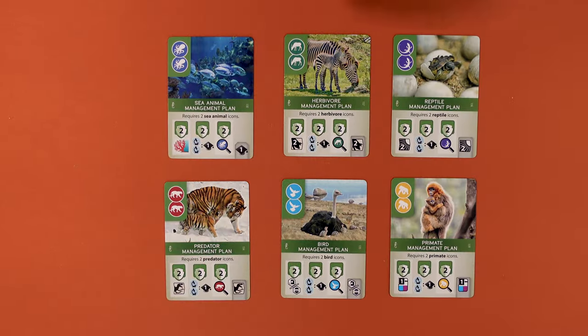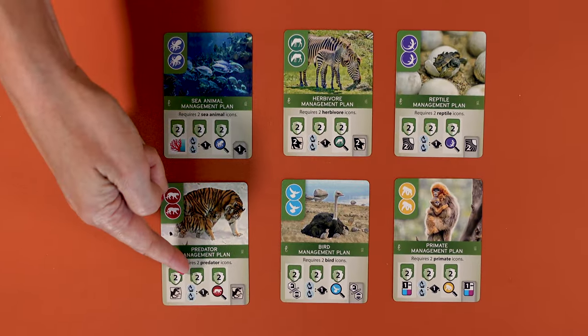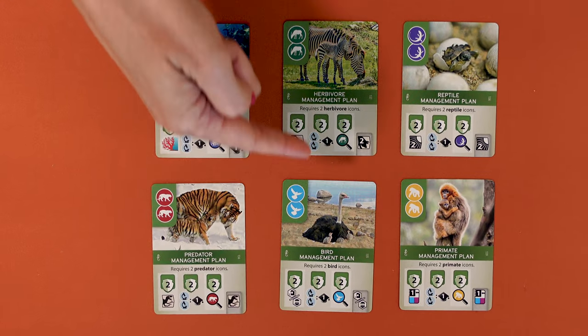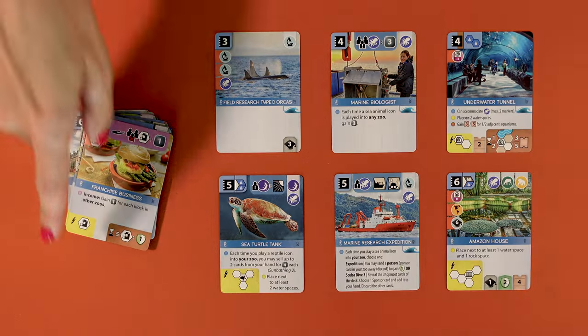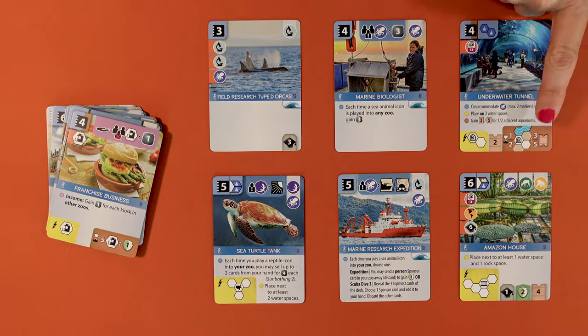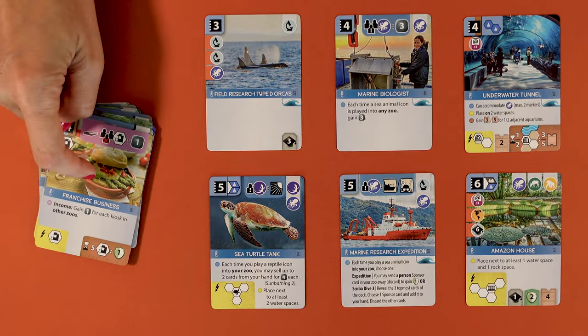There are seven new conservation projects and 22 new sponsors. Six of the new conservation projects are about animal management plans and bring a variety of benefits if you have two icons of that specific animal. Of the 22 new sponsors, only six are related to sea animals — the others work like in the base game.